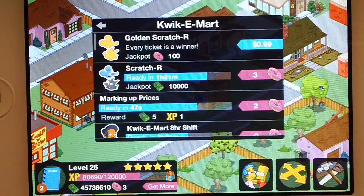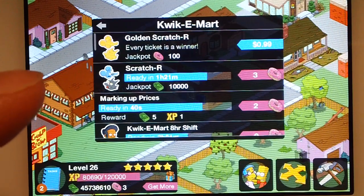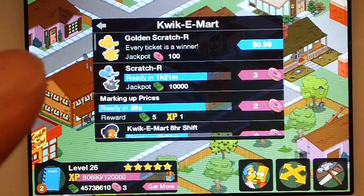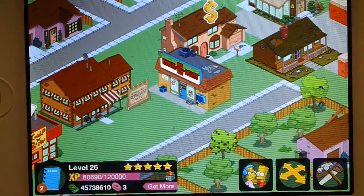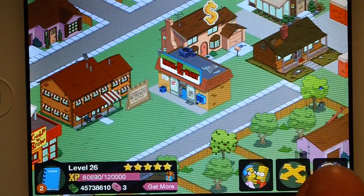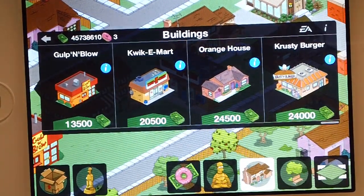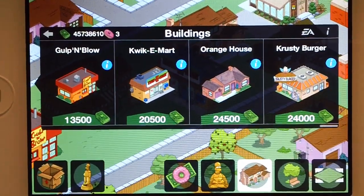If you buy two Golden Scratchers for the same amount of money, which is $2, you can win either 12 donuts — that's the lowest you can win — or you can win a whole bunch more. So it'd be a lot better to go to the Golden Scratch-off ticket. I've played it like three times and I've never gotten a six, and I've seen a lot of people play it. I think it's actually really common to win tons of donuts on the Scratcher.